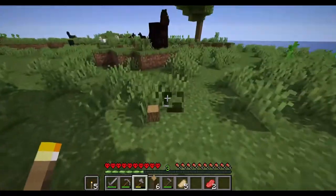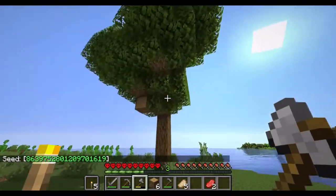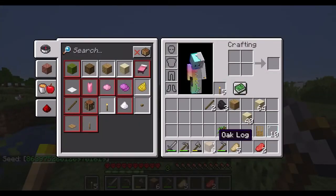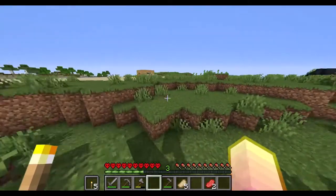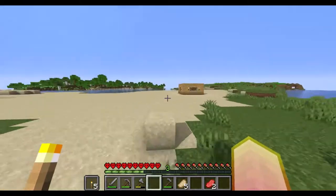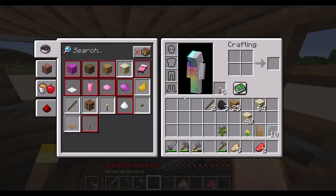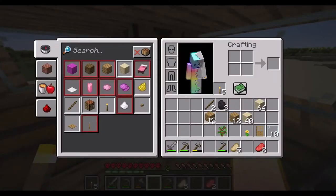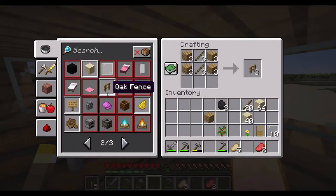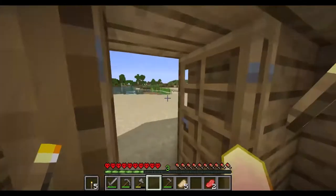Hey guys! In the last episode I gave you guys a seed, so I'm gonna go ahead and give the seed here as well. There you guys go. These trees look nice — I don't want to chop that down. I'm gonna turn this all into fences. I wish you could make fences with just sticks. We made too many sticks — we need more wood.